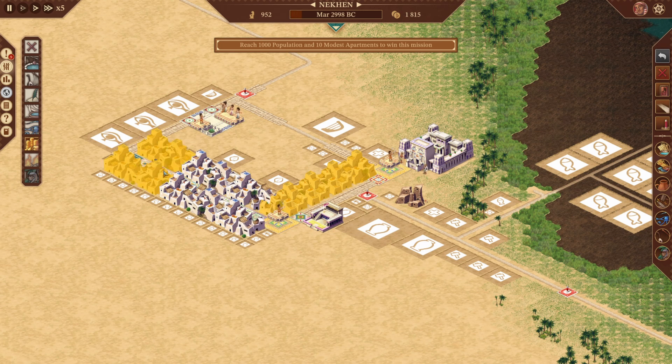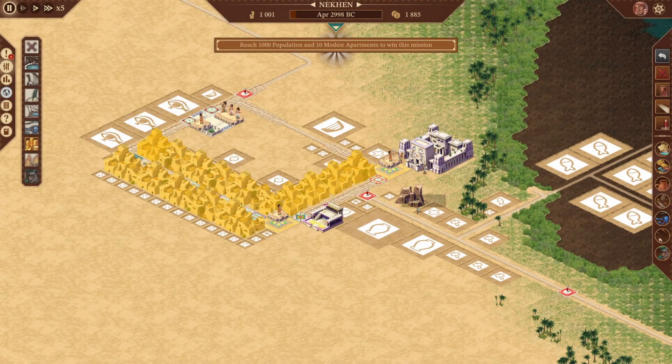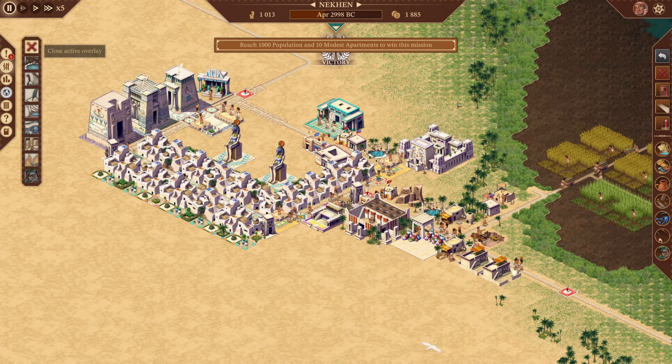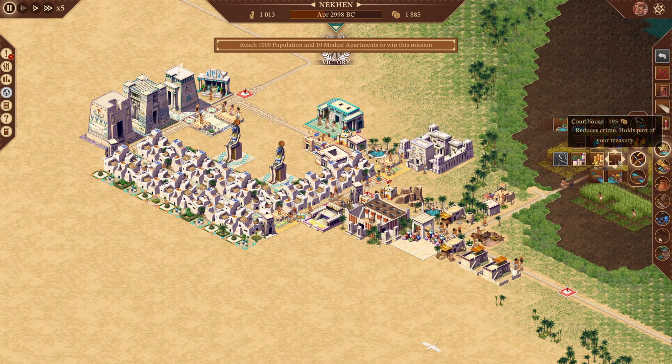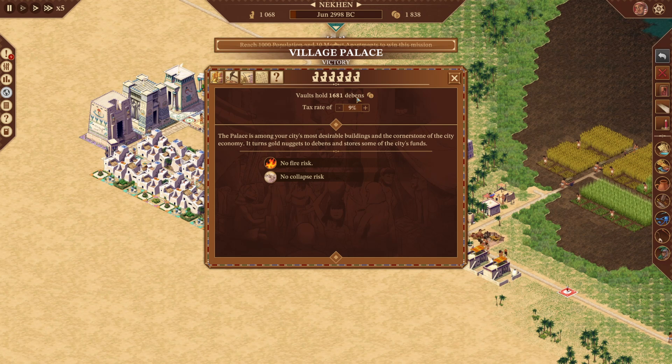The tax collector is now active and working fine. This overlay is especially useful in a big city to see which houses are being taxed and which are not. Now let me click continue and keep governing. This was on the hardest difficulty — we have many houses at level 9 and over 1000 population. We've also unlocked the courthouse in the services, which is another way to reduce crime. It sends somebody to listen to grievances — a court of law, essentially — and it also holds some of your money so not all of it stays in your palace.